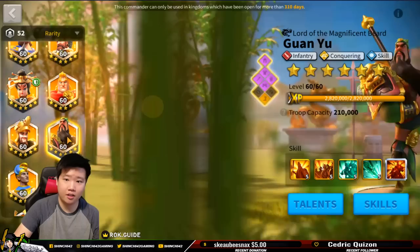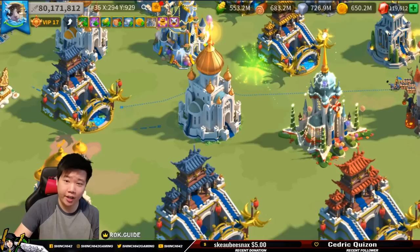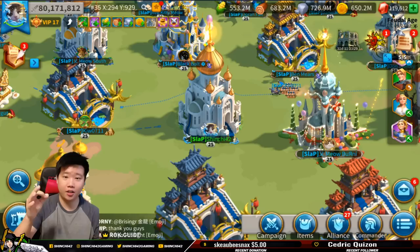My best equipment is with Ramses. My best equipment for infantry is with Guan Yu. Hopefully you find something very helpful here — just remember the formula: one super tank, one buffer, and three DPS. That is my formula for Canyon success.